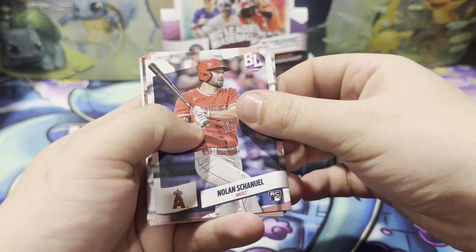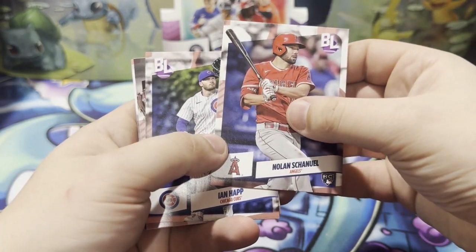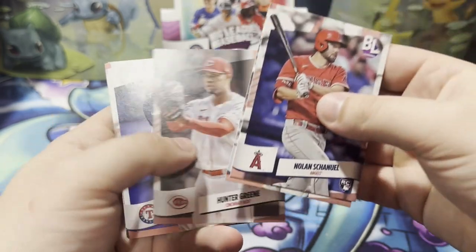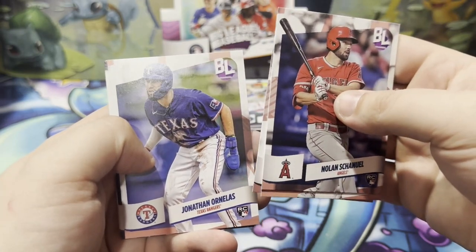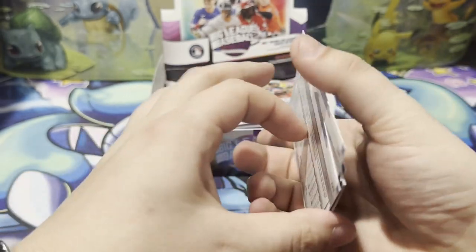Nolan — Shanule? I forget how to say his name. Ian Happ, Hunter Green, Jonathan Ornelas, Evan Carter rookie, and Aaron Judge.